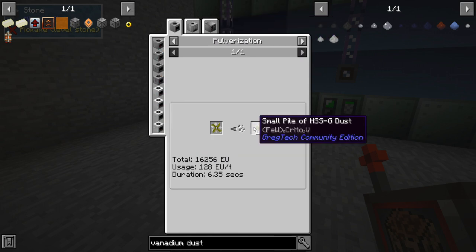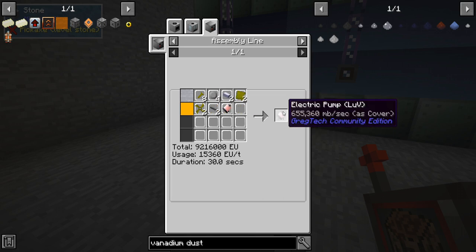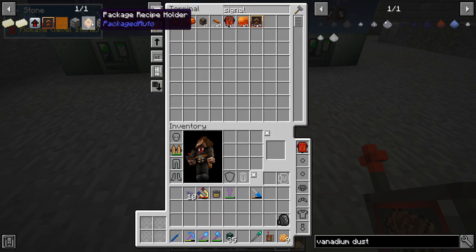There's actually a reason for me to keep this vanadium dust around, because it's used in vanadium steel dust, which is something that we do need in a decent quantity. It's also used in HSSG, which is something that we definitely need. Putting that aside, let's make eight more signalum kits to finish off our lot.